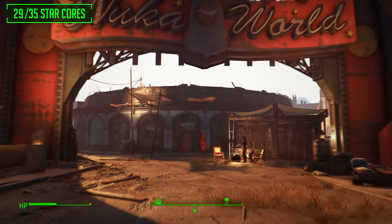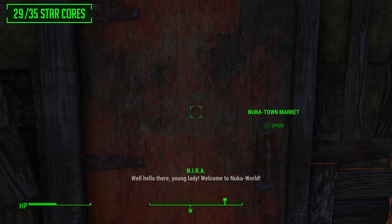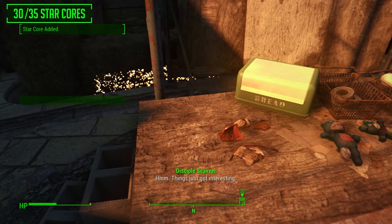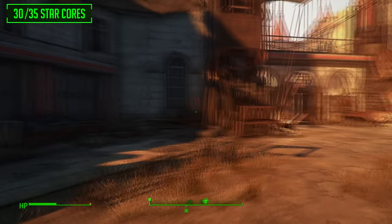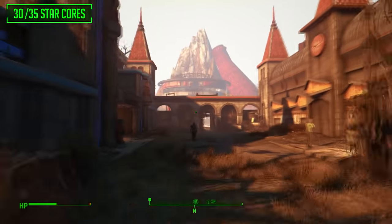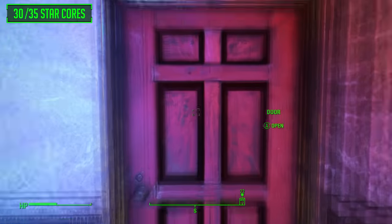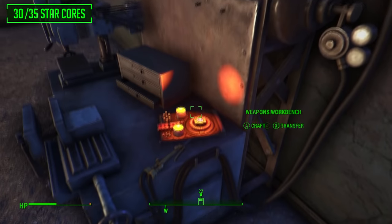The first Nuka World star core outside of the Galactic Zone is at the entrance way of Nuka World, inside the market. Head into the market, take a right in the entrance way, and right there on the for-sale items is the next star core — number one out of five around the map in general. Next, come outside, take a right and head down this strip of shops to the Nuka-Cade. Head inside, go all the way down to the huge Cappy face, turn right and there will be an employees only zone. Open the door and then the next door, and just to the right is the next star core on a weapons workbench.